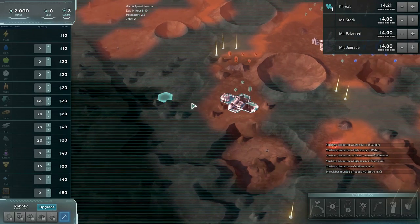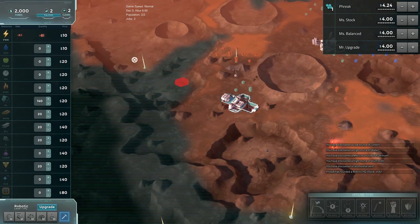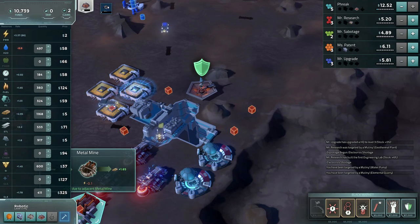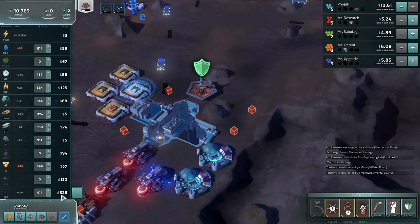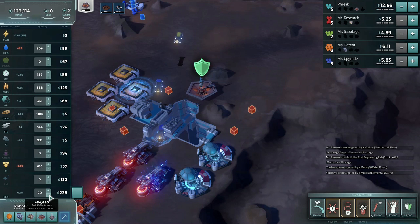So when you play the game, what you want to do is watch the market, watch the map, find out where the resources are, and figure out what's the best thing to invest in. What's the thing that you can make that everyone else is going to need, so you can charge the highest price for it.